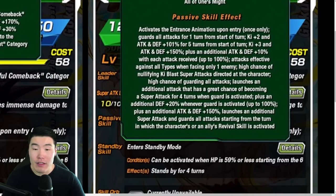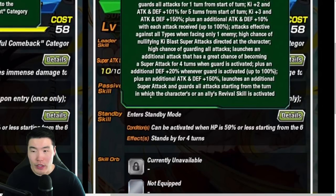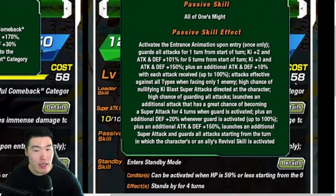High chance of nullifying Ki Blast Super Attacks directed at the character, and high chance of guarding all attacks — that's 50%, not great. So after the first turn, which is guaranteed guard, it only goes down to 50% to guard, which I don't love. Launches an additional attack that has a great chance of becoming a Super Attack for 4 turns when guard is activated, plus an additional Defense plus 20% whenever guard is activated up to 100%. Plus an additional Attack and Defense plus 150%, launches an additional Super Attack and guards all attacks starting from the turn the character's or an ally's Revival skill is activated. He looks to be very good.